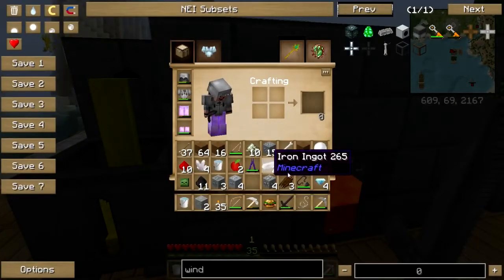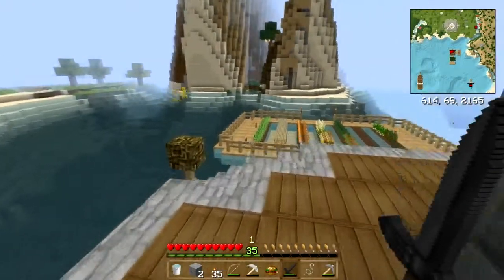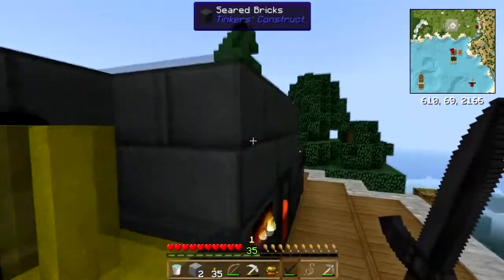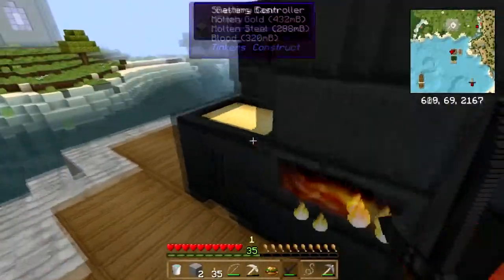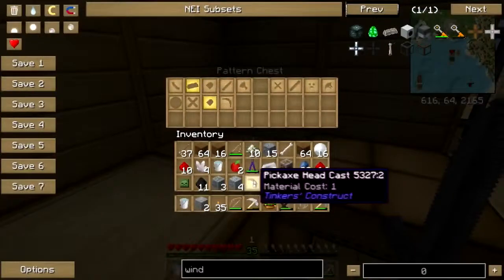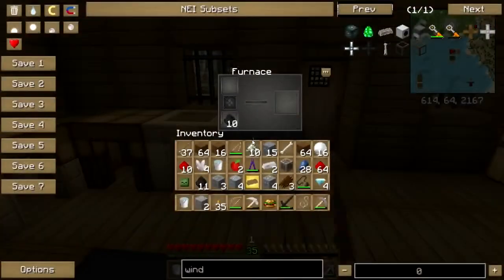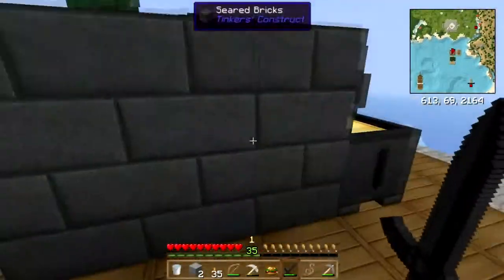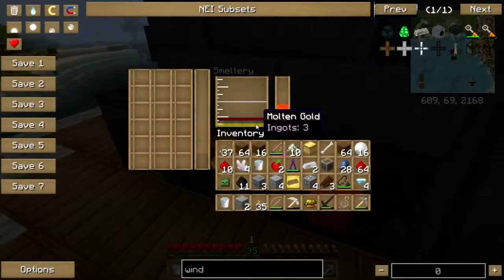It dropped iron - I thought I might have had one drop some gold, but it dropped iron, that's okay. Let me run down and get the ingot cast real quick. Let me just go ahead and throw the osmium right in there. I think I've got some more down in the mine that I forgot to pick up - three more ingots.